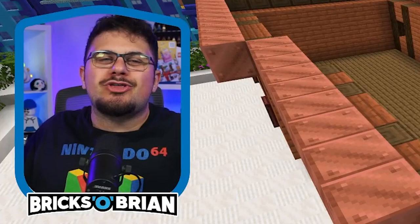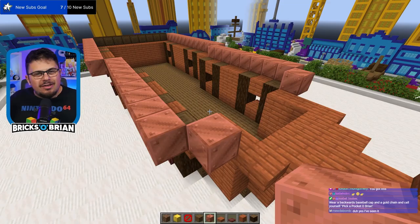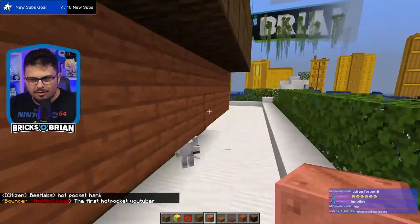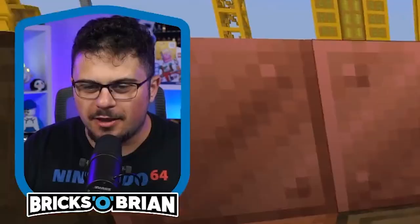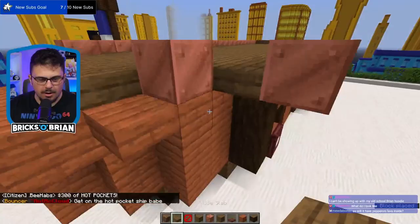What's up, Hot Pockets? It's your boy, Stromboli O'Brien. We out here making a Hot Pockets-themed pirate ship. It's Bricks O'Brien, and it's your home dog, Poop Deck Pete. I'm gonna make a Hot Pockets pirate ship — this is it, this is the video. All these other people are gonna be like, 'Oh, look at my Fortnite clips.' No. I'm making the Hot Pocket pirate ship.